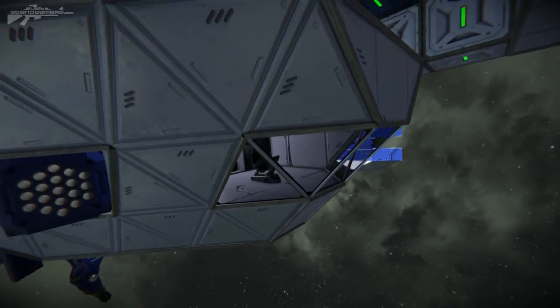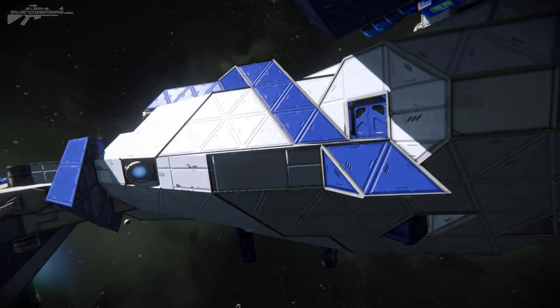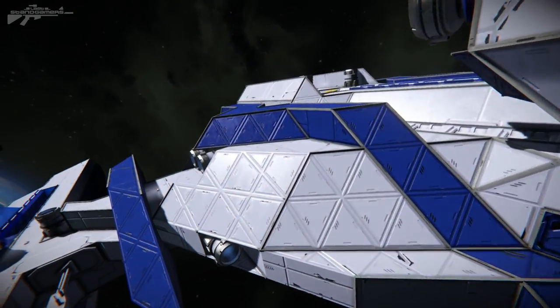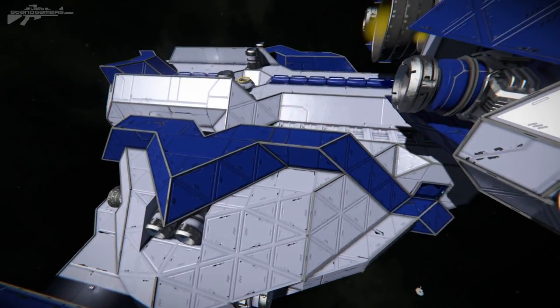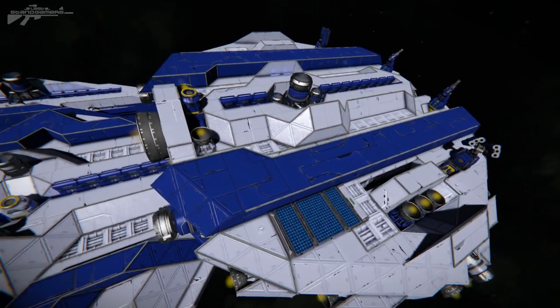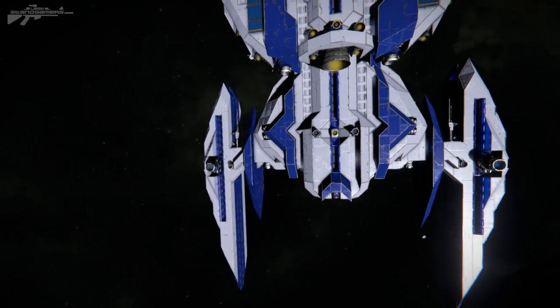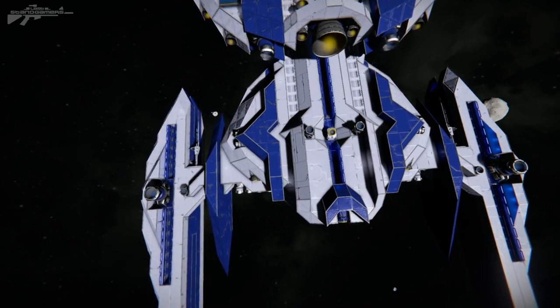We've got a backup cockpit here so we can control it from another location — that's always very necessary — and there's an access point there. Just look at how the armor curves itself back. It's not perfectly spherical or cylindrical, but you can see how it curves back into a really nice wedge shape, and the blue pieces have been used once again as detailing.